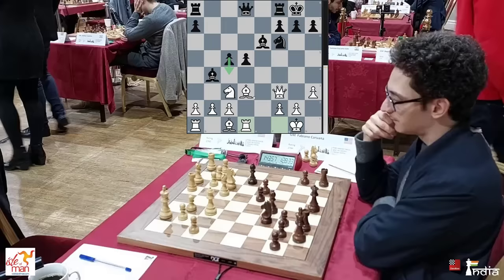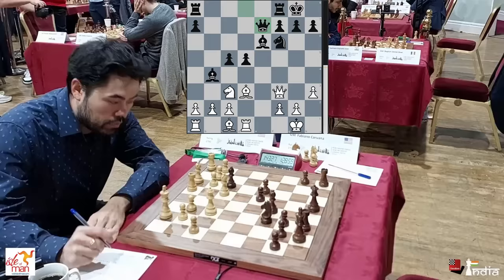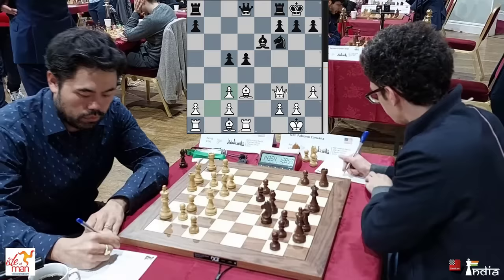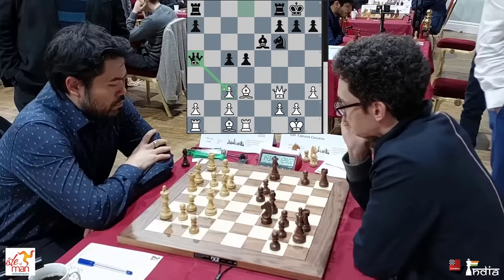Rook d1 is played so that c4 cannot be played — if you take the pawn the rook is opposite the queen. This move was played after quite some thought. Caruana takes the knight, and Queen e7 has been played before. But now Hikaru takes the pawn back. Notice that white has the bishop pair — both his bishops nicely positioned. But Fabi goes Queen a5, telling his opponent that he is attacking this pawn, although it is not really hanging.